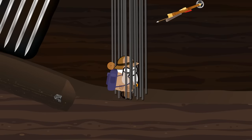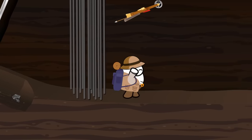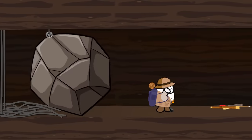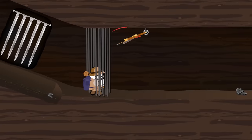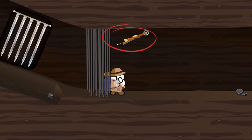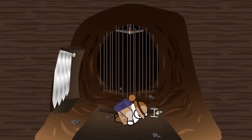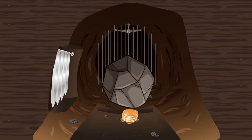Even if you could somehow miraculously squeeze yourself through a three-inch gap between the trip wires, the time necessary to do so would leave you with a severe case of the boulder blues. Besides, you'd probably set off the crossbows long before that. As for the shallow floor pit, the four-inch depth means, unless you're incredibly skinny, you're on a one-way train to Pancake City.